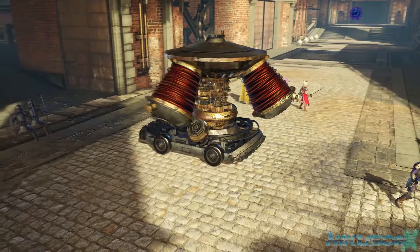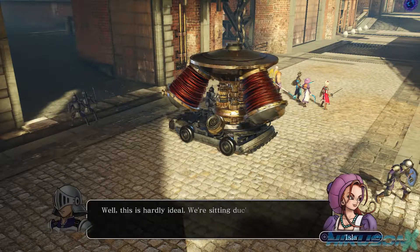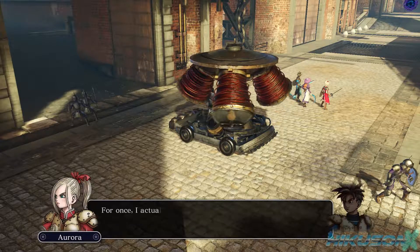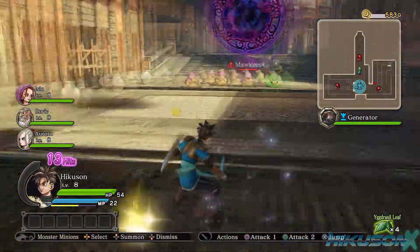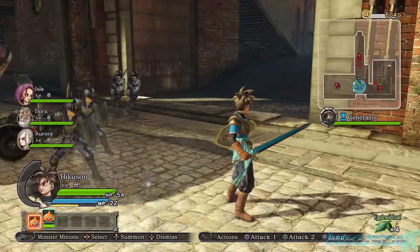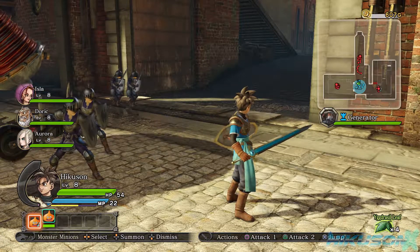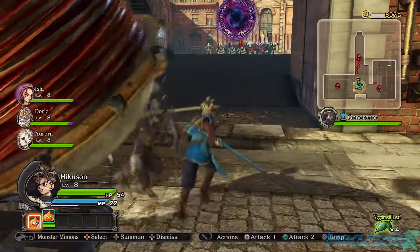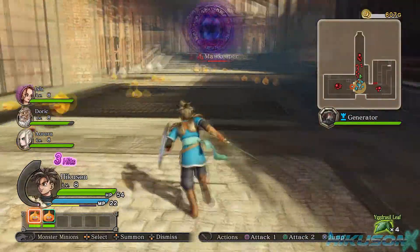We're still protecting the generator. Something we learned in part two was that we can summon monsters to attack particular areas while we focus on others. We need monster coins to do this - and now we have some. Let's immediately put some out at the generator. I'll attack from the front first and switch up to use some other characters.